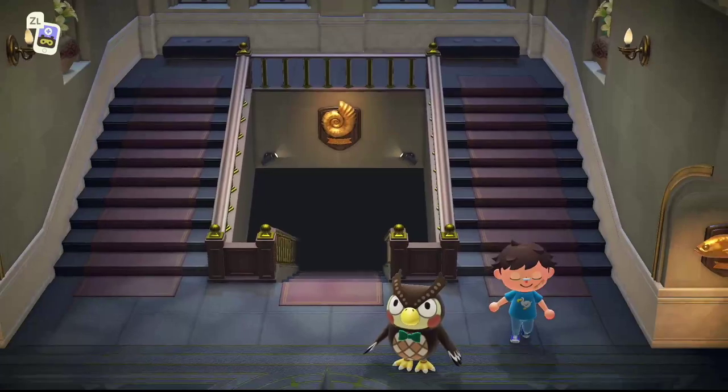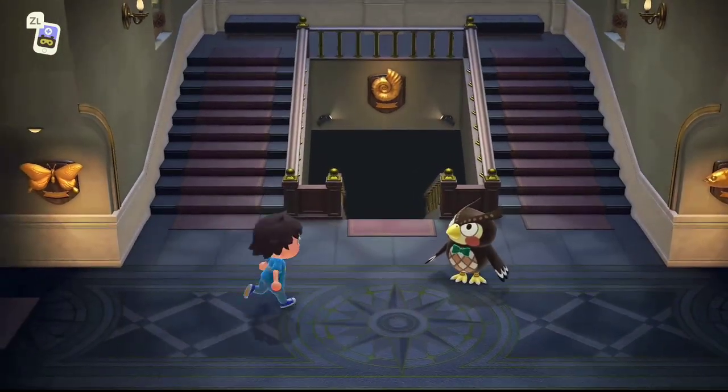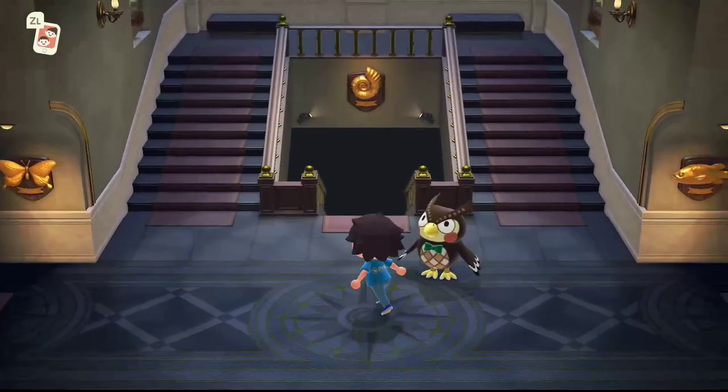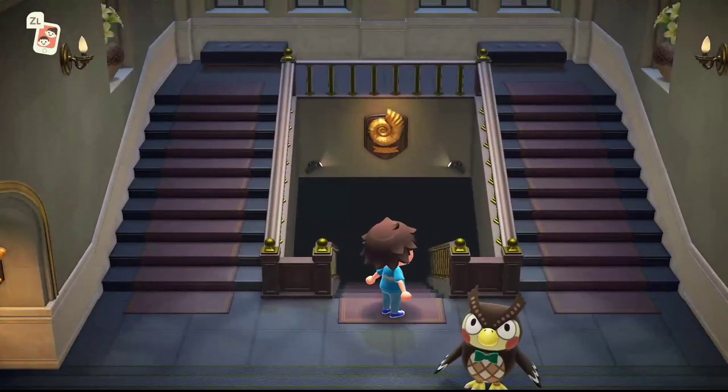If it bothers you that your inventory in Animal Crossing: New Horizons is always full of fish, bugs, rocks, and other items, we are ready to make you happy, as you can get rid of all of it with your mailbox.